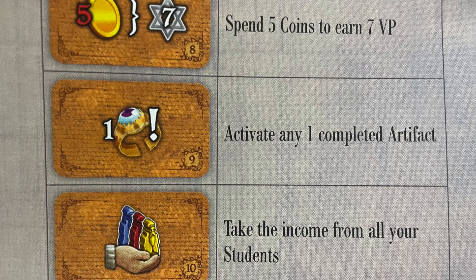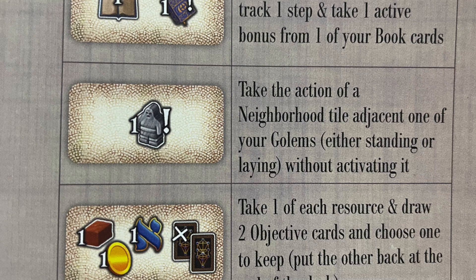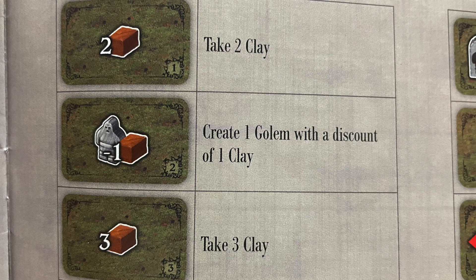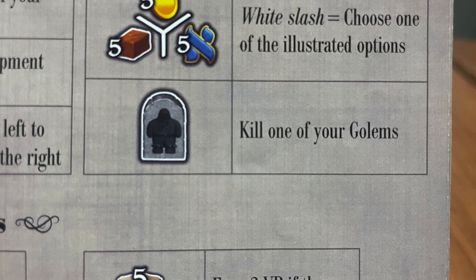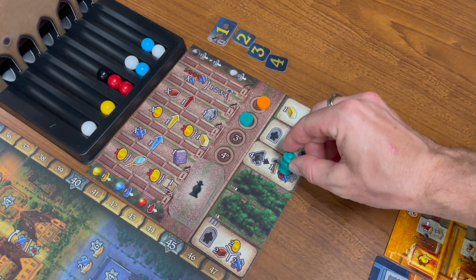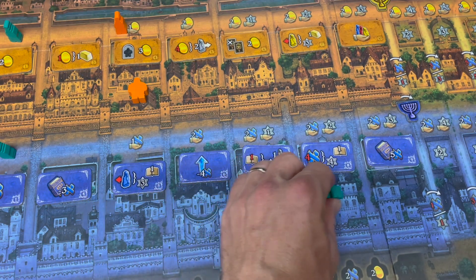This means receive the benefit from three different books. This means receive the benefit next to a Golem. Hammers mean to activate a Golem, which always requires laying it down. This means buy a Golem, whereas this means move a Golem, whereas this means kill a Golem. And finally, the fist refers to the power on your Golem track. And that's what you need to know in order to play Golem. Thank you for watching this video, and enjoy your game.